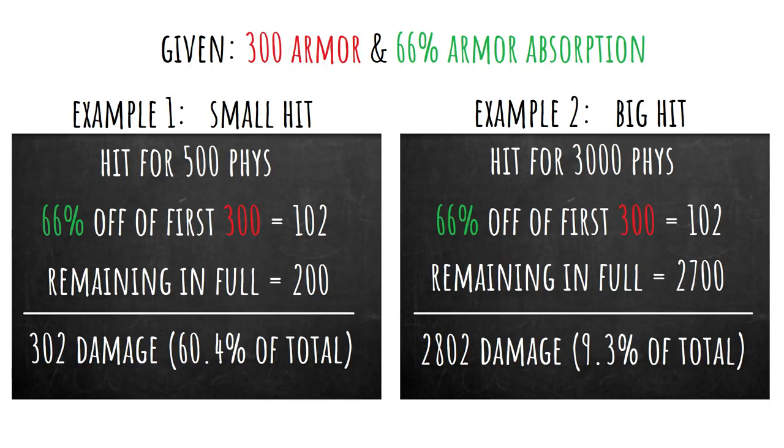In the second example, say you get hit by a much chunkier 3,000 physical damage — maybe a boss like Hydra, or you lacked DA and got crit. Again the first 300 damage sees 66% mitigated — 102 absorbed — and the remaining 2,700 is taken in full, for a total of 2,802. You'll note that we mitigated a much larger fraction of overall damage in the first example: 302 out of 500 versus 2,802 out of 3,000.